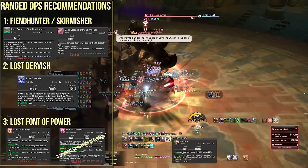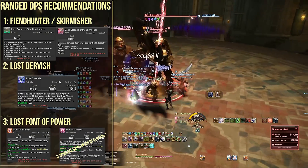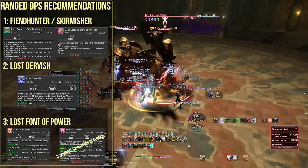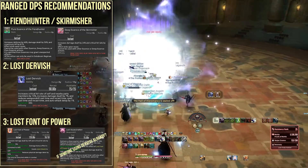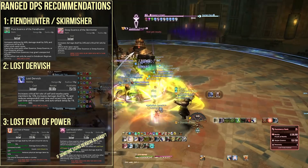Now let's talk Ranged DPS. Pure Essence of the Fiend Hunter is bar none the best essence you can take, though you can also get away with Skirmisher essences. In terms of actions, the most powerful thing you can do as a Ranged DPS is bring Lost Dervish — this is an excessively powerful team-wide buff. Do not underestimate how powerful this is.